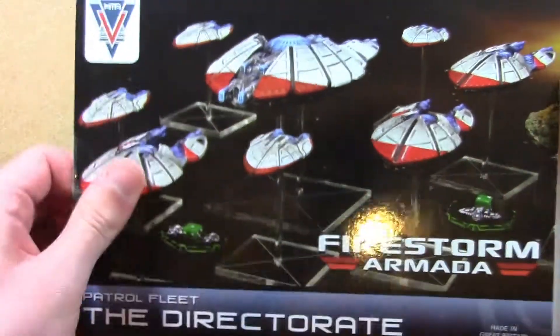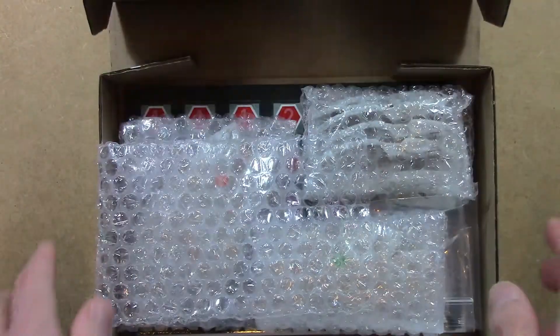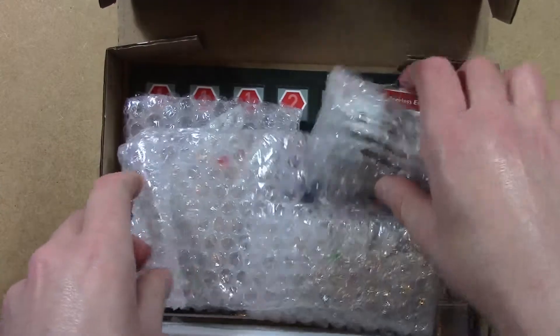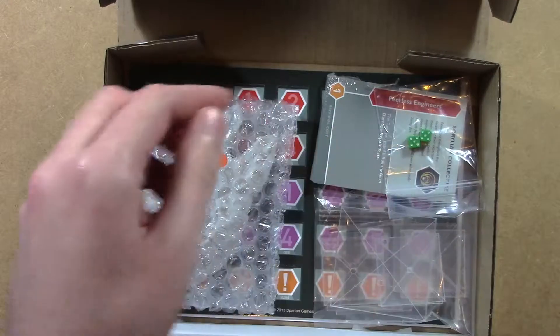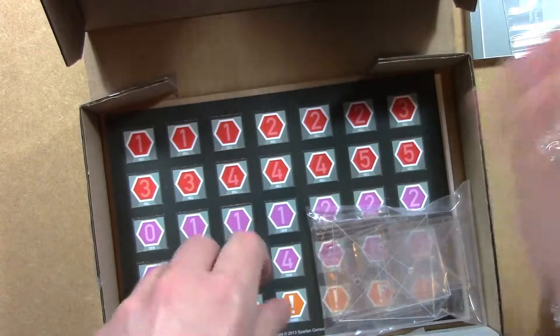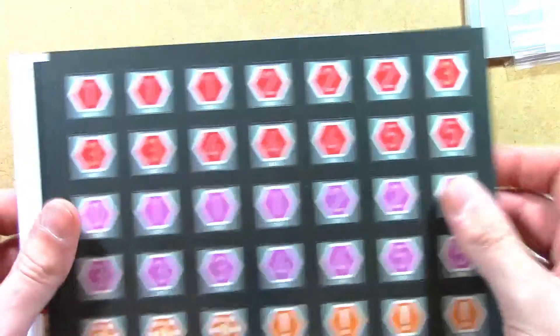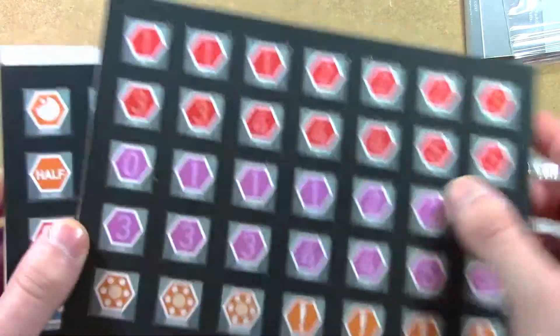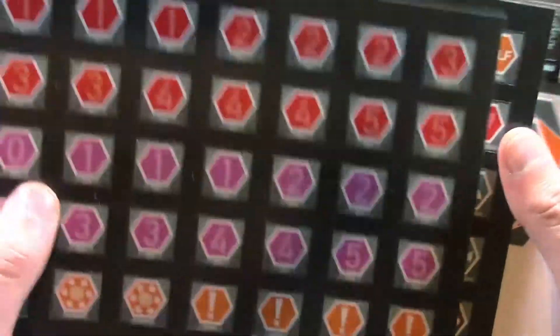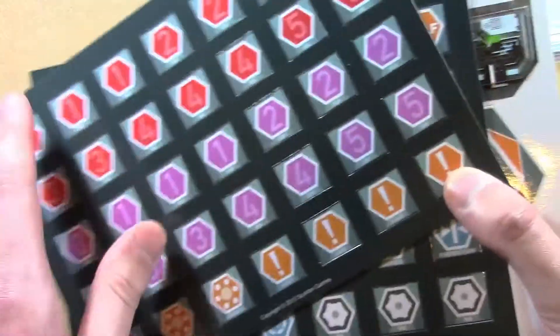As usual, I've pre-opened the box. Open the box and this box is fairly packed out for what you get inside. Inside the box you get these tokens that you can use to play Firestorm Armada with. If you get a few patrol fleets, you'll start amassing a big collection of these tokens. Whenever you buy a patrol fleet you get them, and you can also download a PDF of these from the Spartan Games website.